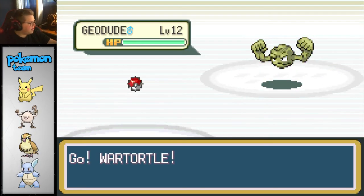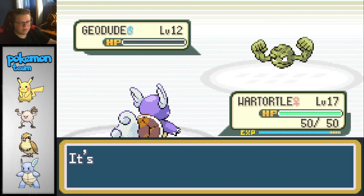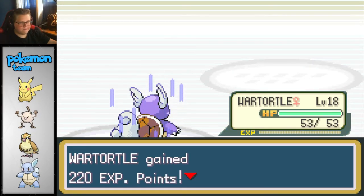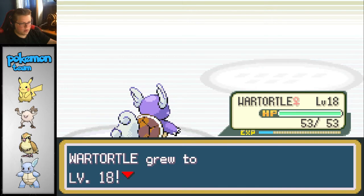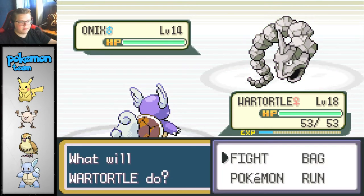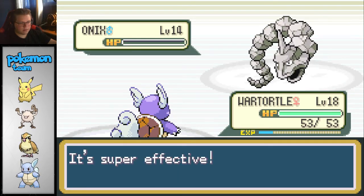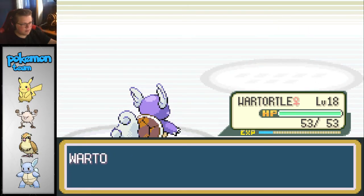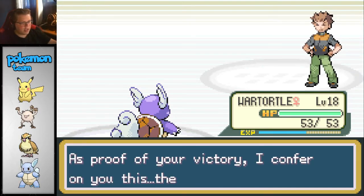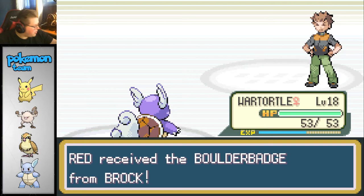Alright man, I'm level 17. Super effective! Level 18? Onix? Nope - Onix is super sick, but I'm not really strong enough... wait, you're easy! Alright, we defeated Brock. As proof of your victory, I confer on you the official Pokemon League Boulder Badge. Our first badge of the game. Let's go!